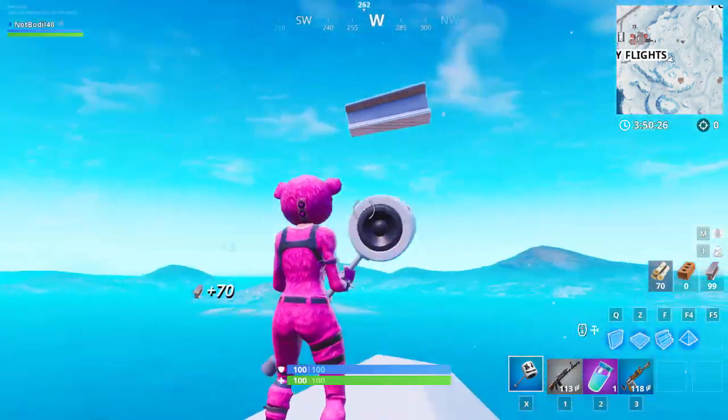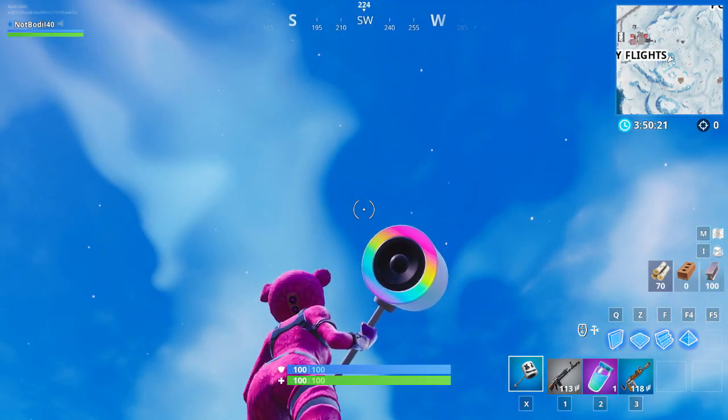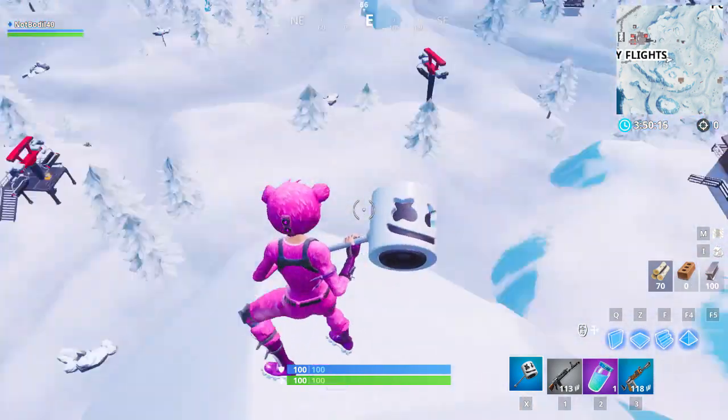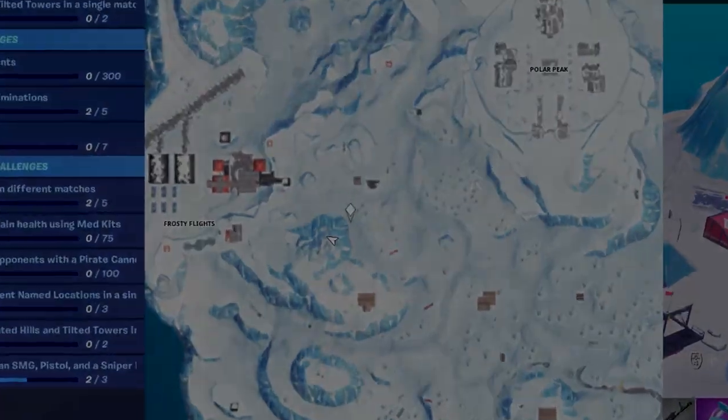So if you want to be dirty to everyone else in the game, you can just destroy the submarine — the sign for the elevation disappears, so they probably can't complete the challenge. But to be honest, this spot would be super hard to find if you don't know the exact location. Speaking of exact locations — to the right of Frosty Flights...